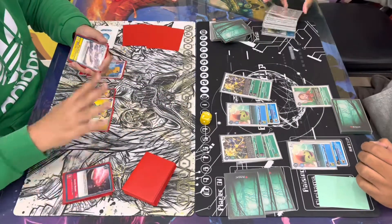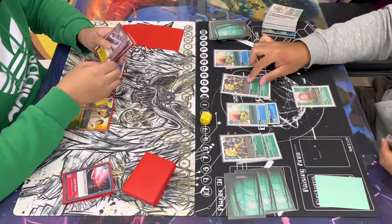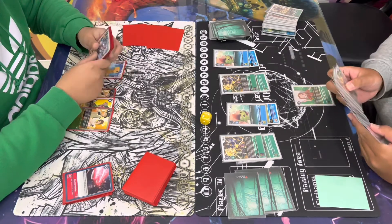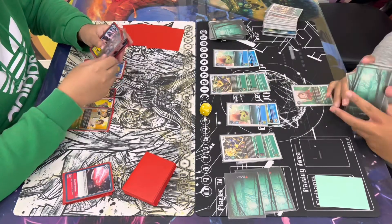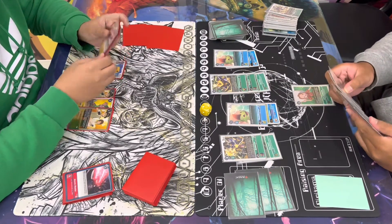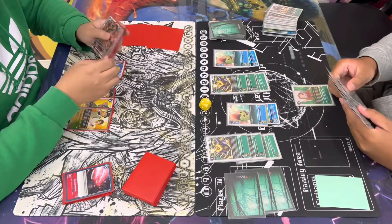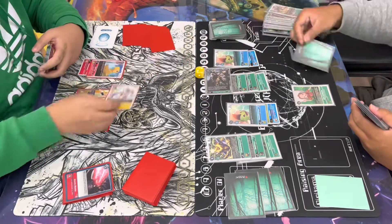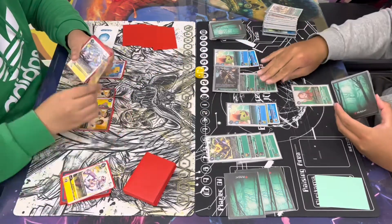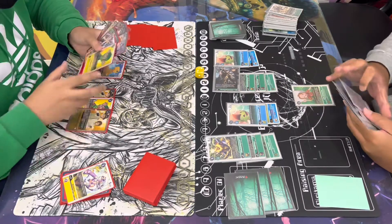Jerome's going to start off with three again. He does promote the Modoki Betamon. He now has four security attacks, however he doesn't want to attack just yet. He's going to digivolve over his Beetlemon into the random Kabuterrimon, putting himself to one, then use the when-attacking effect to digivolve into the Ancient Troy.